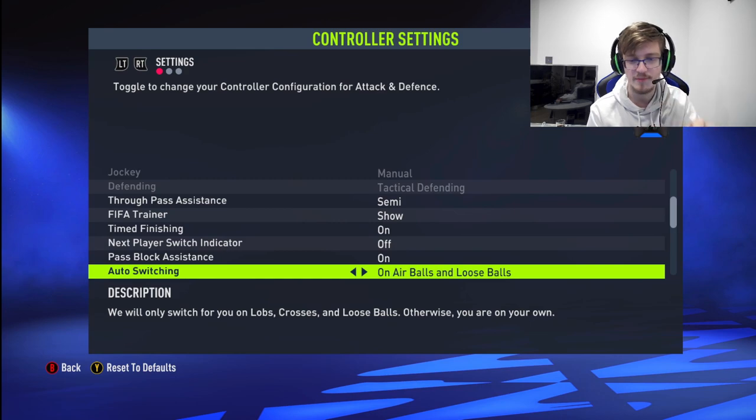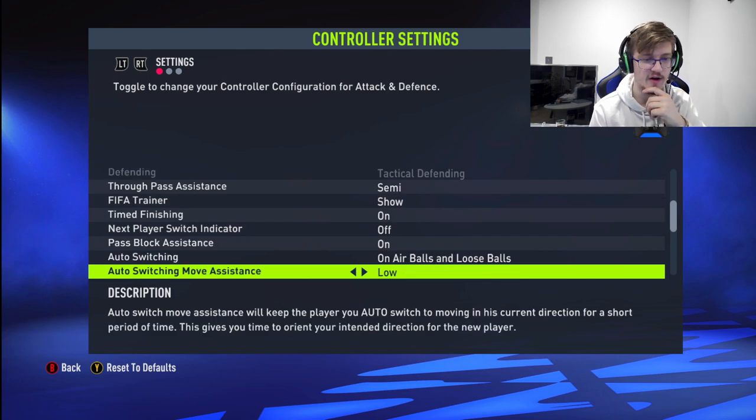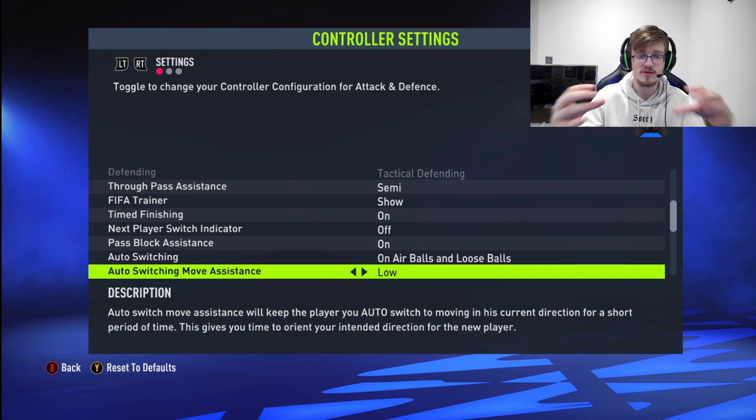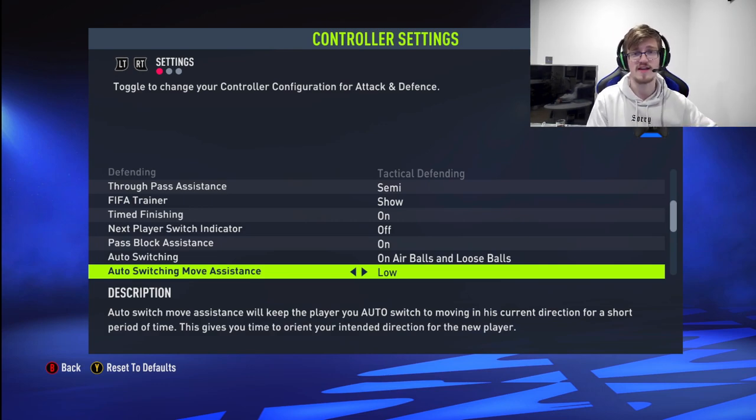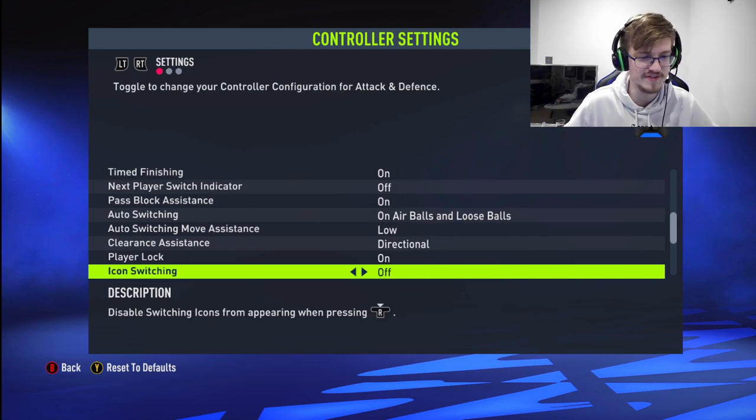For air balls and loose balls, auto switching — you don't want to do it any other way. I think that's the best way because these are the impossible ones to switch to basically. For move assistance, the reason is when you are trying to track a run such as a through ball and you switch to the player, you want him to not run in that direction for too long, because sometimes you need to quickly change direction. A lot of people quickly do skills as soon as they get on the ball, so you want to make sure you can adapt. For directional clearance, you want it to be the direction you're facing.